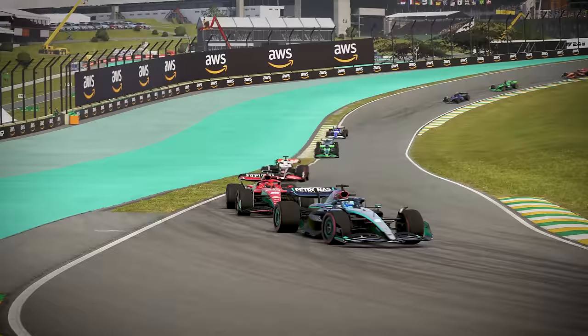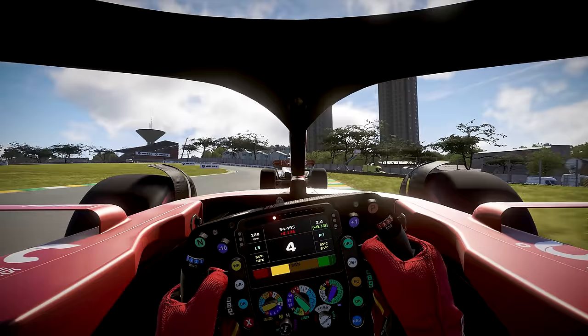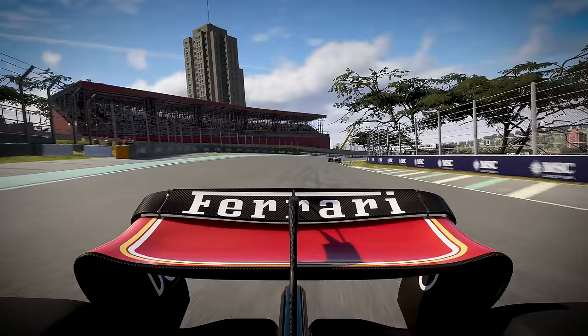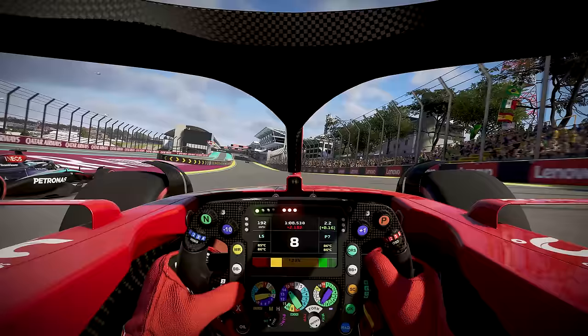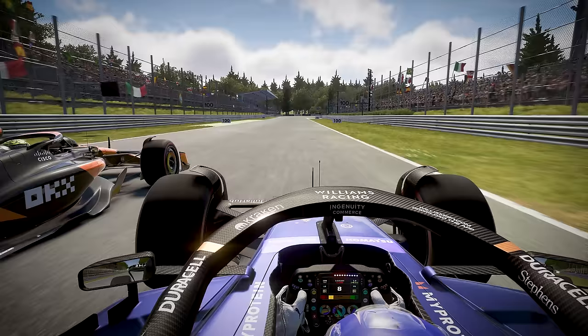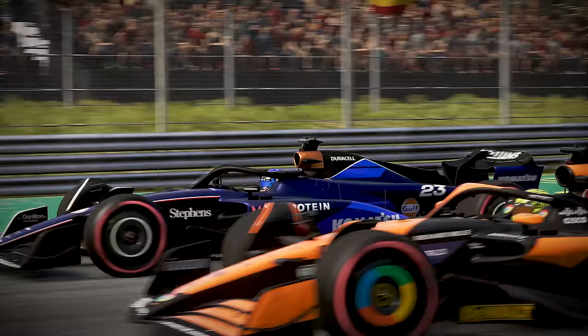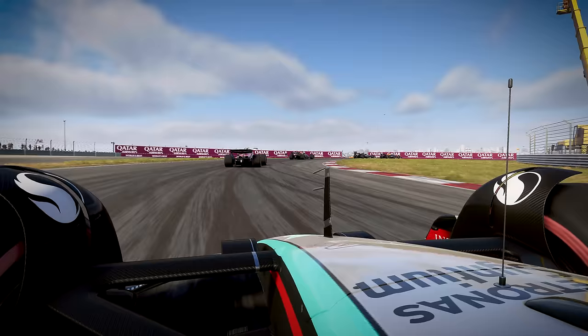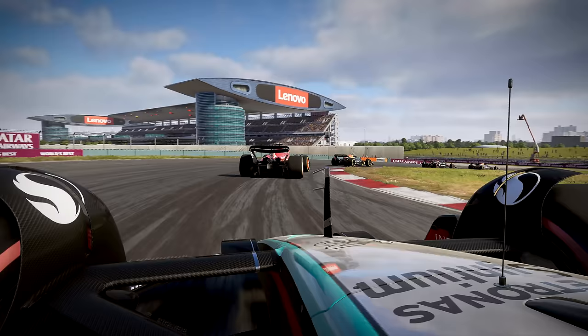We've also improved the DRS, or Drag Reduction System, a crucial tool used for overtaking. It performs differently on a per-car and per-track basis, meaning a car with a broader rear wing may benefit more from DRS due to increased drag. F1 24 also reflects the official teams' characteristics, meaning a car designed around straight-line speed, such as the Williams, will perform better at Monza than at Monaco. We've improved aerodynamic simulation through changes to the chassis and floor profiles. Experienced players will be able to utilise ride height and performance metrics through in-game telemetry to customise setups for each circuit.